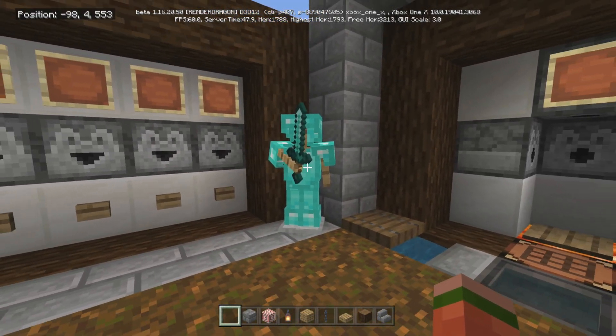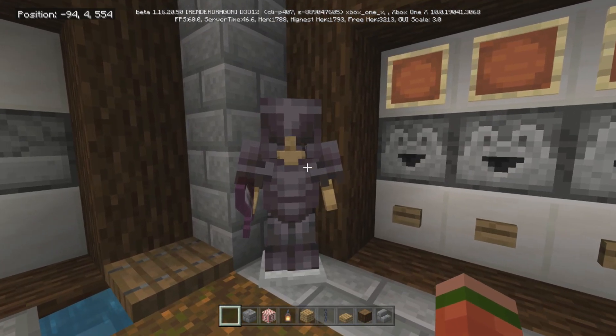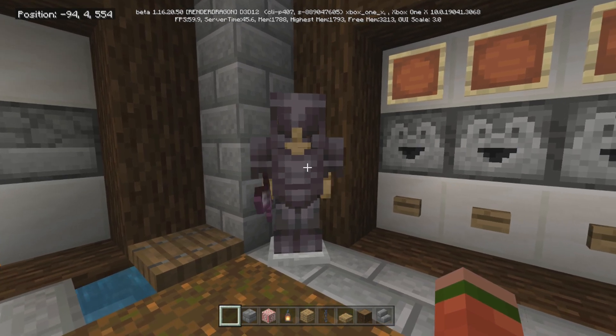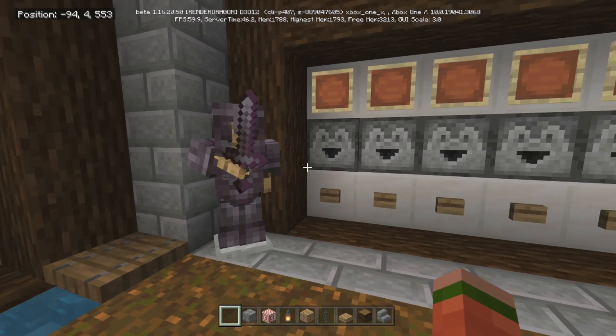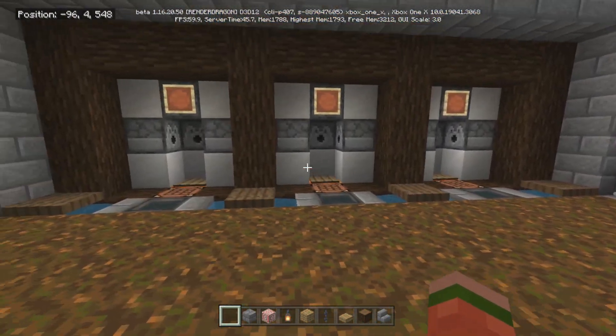Pick your favorite armor stand position. I like the guy holding the sword like this. To do it, you just crouch — on Xbox controller that's your right stick click — and then press it. I pressed it seven times to get the pose I like — him holding the sword like that. Find a position that works for you.